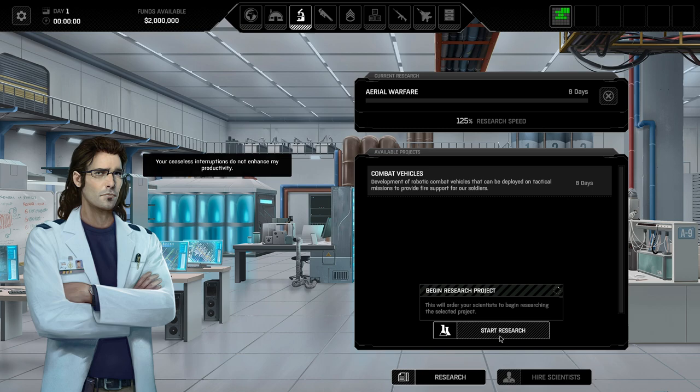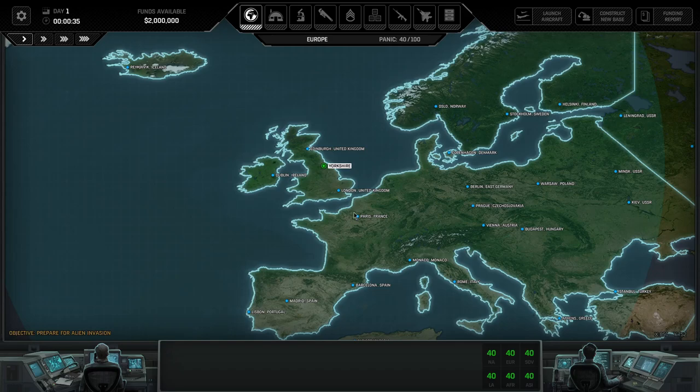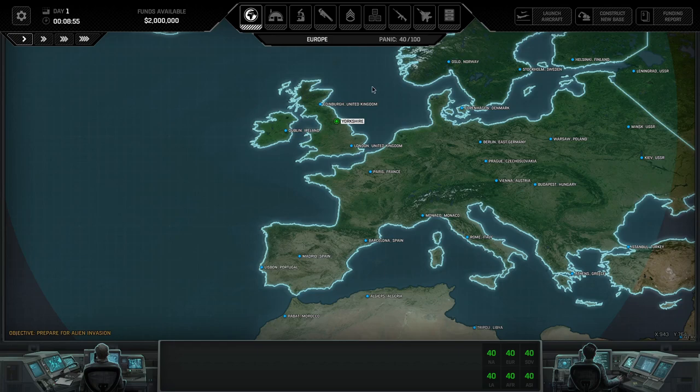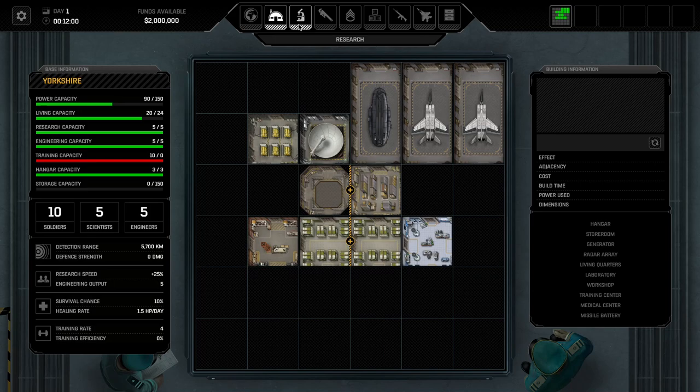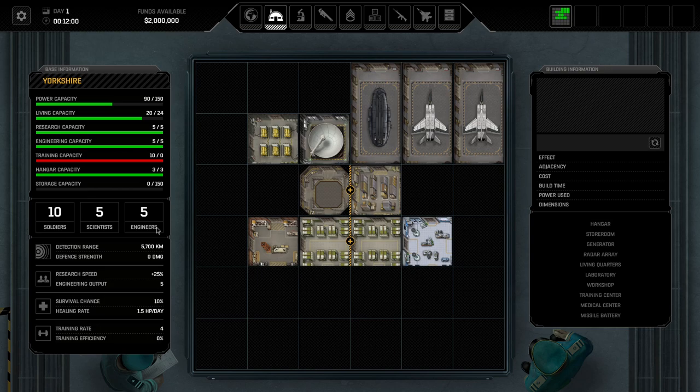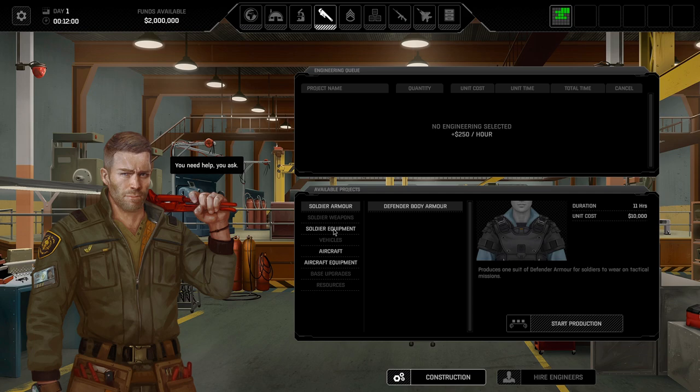Aerial Warfare it is — our fights are in the skies to begin with anyway. Welcome to Yorkshire everyone — this is where we're having our base. Let's look at the main base breakdown. We've got power capacity, living capacity, research capacity, and training capacity, which is low because we don't have the right buildings unlocked yet. We've got soldiers, scientists, and engineers — scientists for research, engineers for building. Storerooms, access lifts, radar arrays, and hangars are visible. Everyone appears to have Defender armor on so I don't need to build more armor for now.